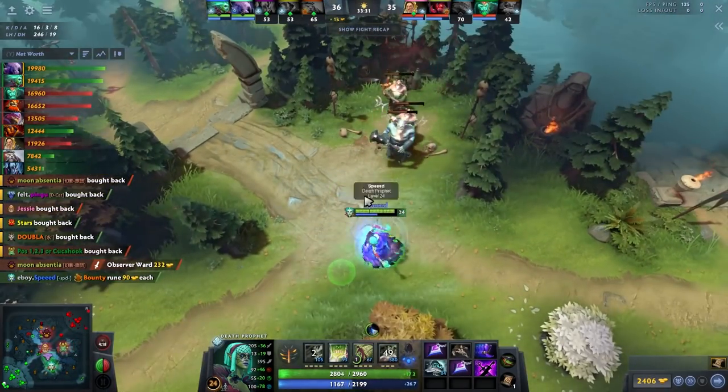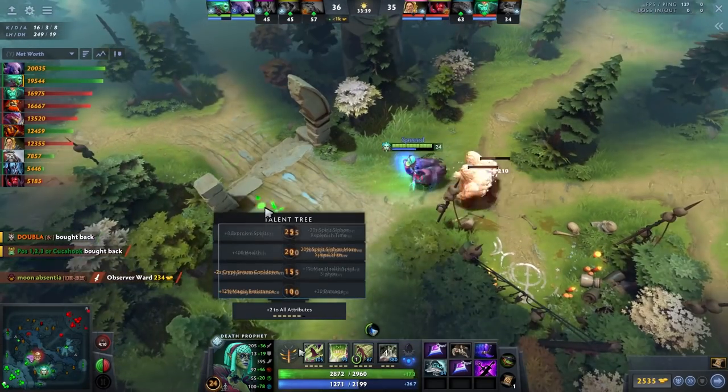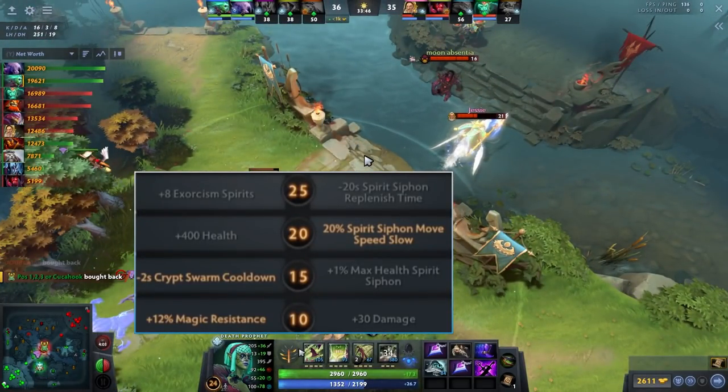I tell my team to chill. It might seem crazy since I have BKB, but once Ember and Venge die I confidently disengage. Now I look to farm up to level 25 - the talent is more Exorcism spirits. On talent choices: at level 10 I took magic resist because they had lots of magic damage. At level 15 I take the Crypt Swarm talent when I'm snowballing with Kaya. At level 20 I take movement speed slow on Spirit Siphon - none of my other abilities slow, so it's very noticeable and helps with chasing and kiting.